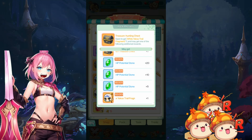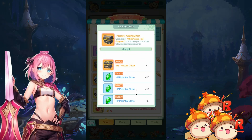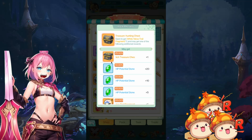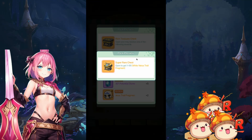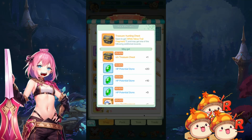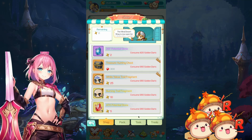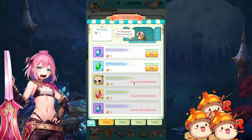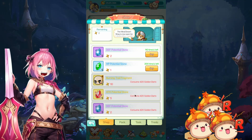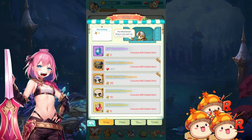Once again there's a treasure chest, which gives White Yaksa trail fragments and some potential stones. And then there's a chance to get a better treasure chest, which gives you more fragments and a chance to get 199 pieces. Previously we opened a bunch of treasure chests and didn't get anything — check one of those videos. So this is for Stigmata. We'll make an update again to see how far we can get this F2P. Who knows — they might switch up the event when we can afford some kind of fragments, but we'll see when that happens.